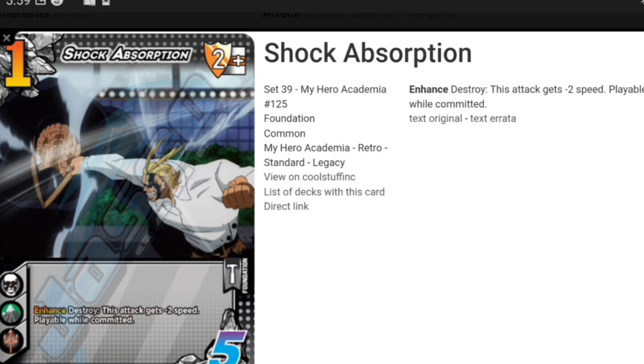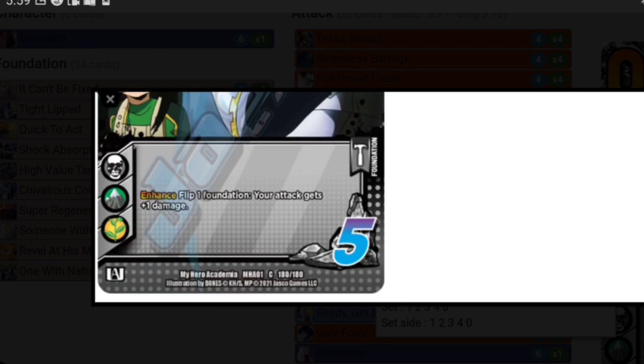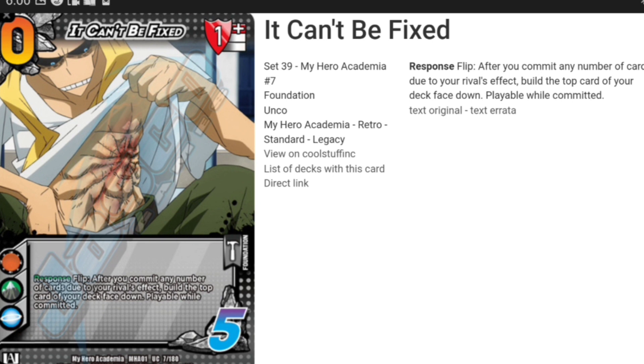Shock Absorption — this foundation is amazing. I love anything that's playable while committed. Being able to commit out two low foundations and then destroy this for minus two speed to your opponent's attack makes it easier for you to make your blocks. Moonfish lives because of this — you could easily die with his little health. Quick to Act — we like speed, why not more speed? You're already a low health character, so this makes it easy: lose nine health and your attacks get plus one speed, and that's not once per turn. It's also a low block. Four Tight Lipped — we like damage. Flip your foundations, get plus one damage. Really amazing mid block and an easy build off Back Alley. And then Can't Be Fixed — this card is too broken. Flip: after you commit any number of cards to your rival's effects, build the top card of your deck face down. Playable while committed, and a one high block — that is amazing.